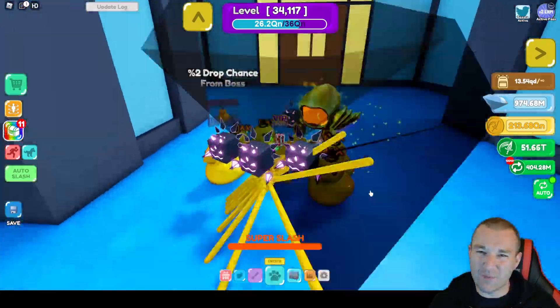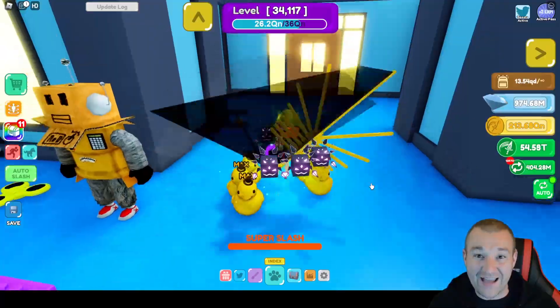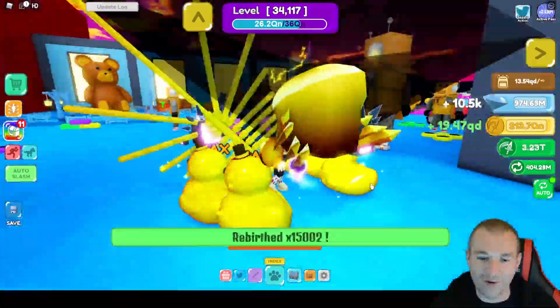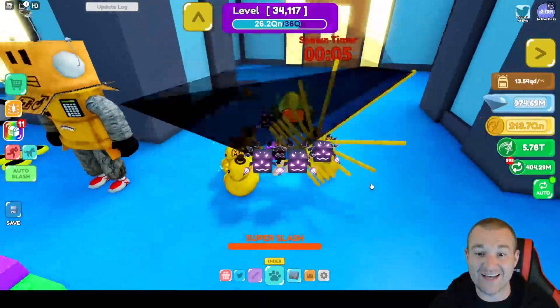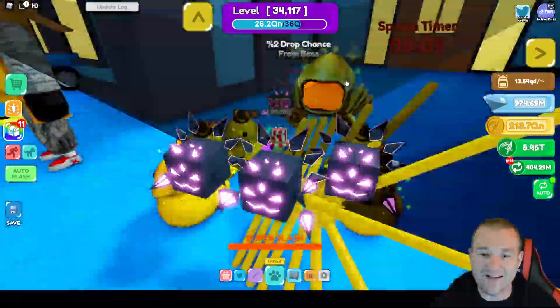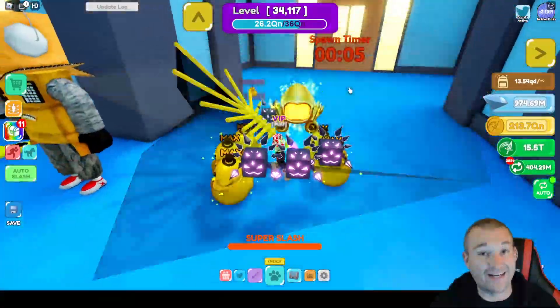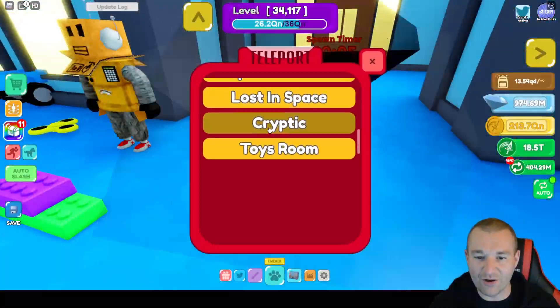Hey everyone and welcome back, Meatdept here. I'm so glad you could join me for another video today. I want to share with you the most OP pet that we have from the community event. This thing is definitely awesome. You see it back there — its name is Goldinus. It is a golden Dominus with awesome effects on it. Let me show you how you can get this.